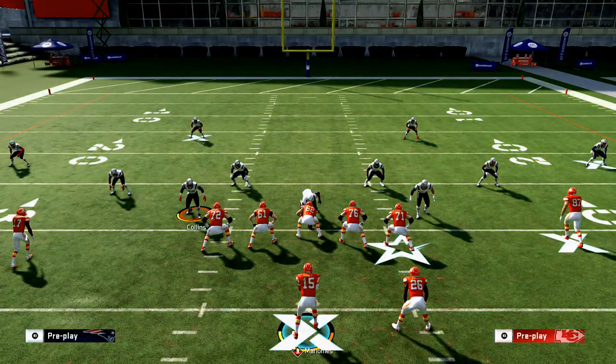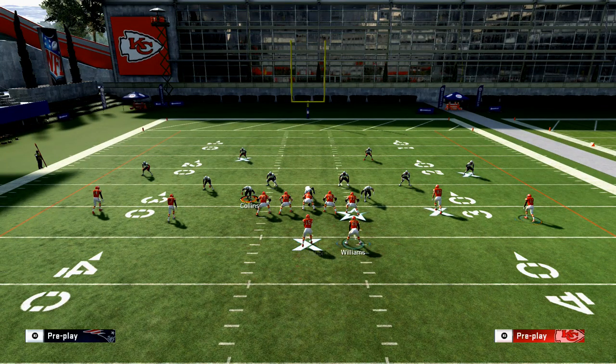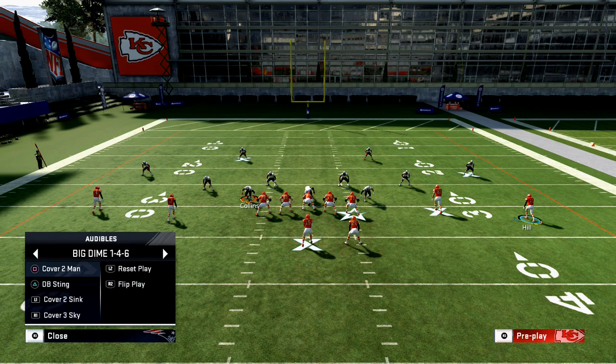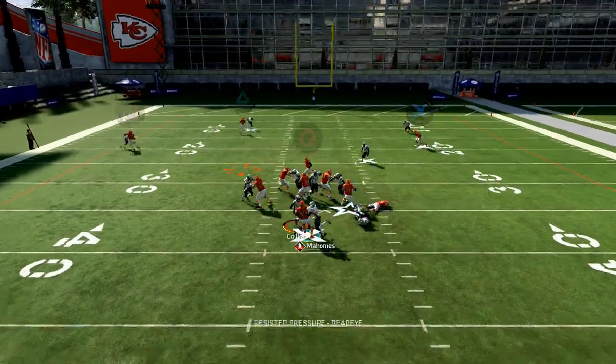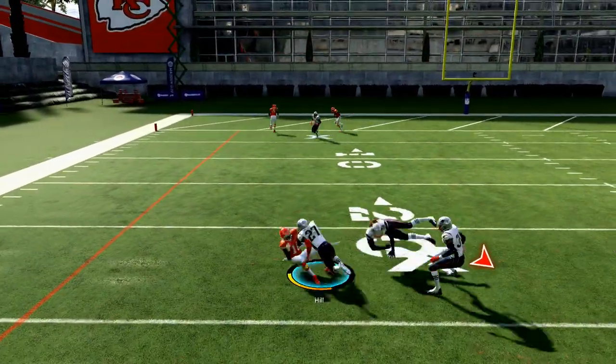If they go man blitz, the running back will stay in to block — that's an advantage. What you want to do pass-protection-wise is slide protect to the left, and that cues that if anyone comes free off the right edge, the running back is going to take care of them. He takes care of them, you pick up the blitz, and you're able to get the ball out.